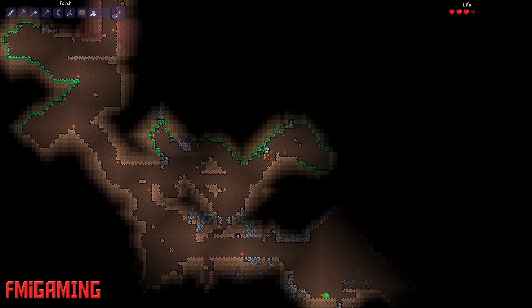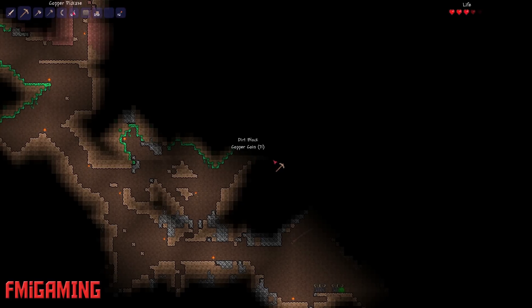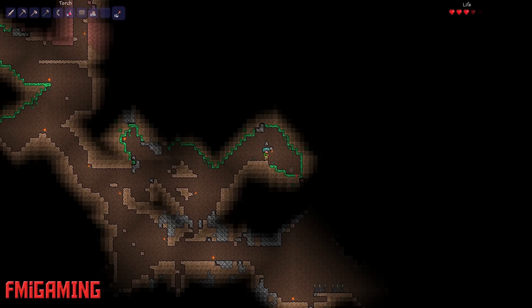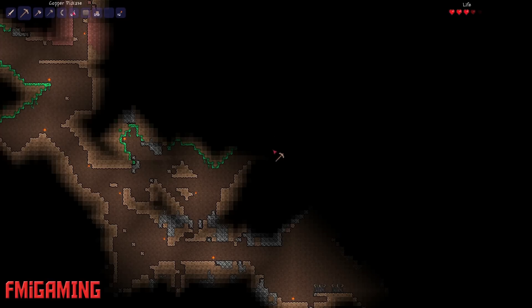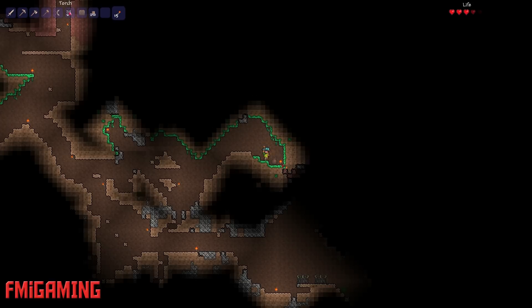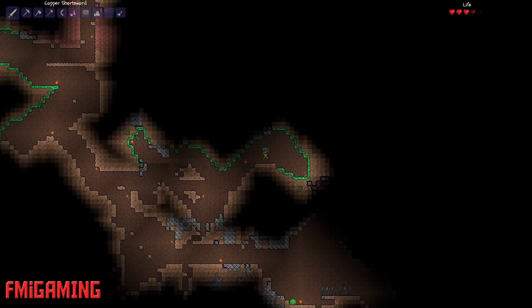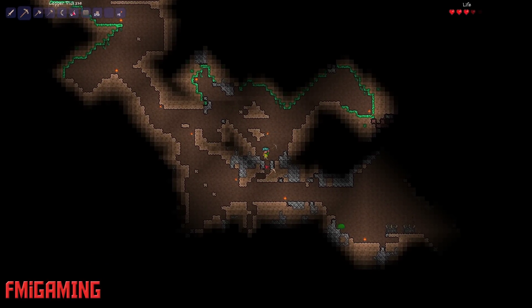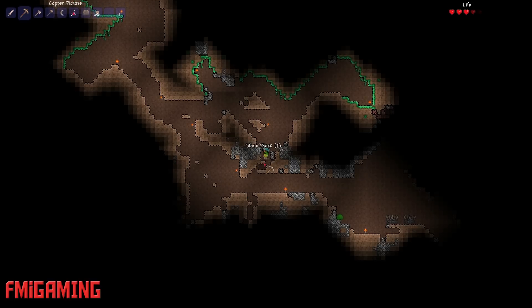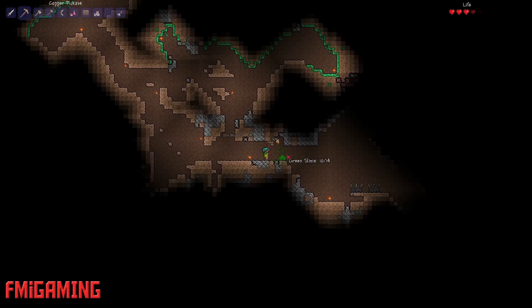Oh, there's the worm things again. I hate the worms. There's stuff in my way — why can't I go there? There we go, that's solved. Let's just go down here so we don't have to go around, because I'm lazy. Yeah, you can't get by that.